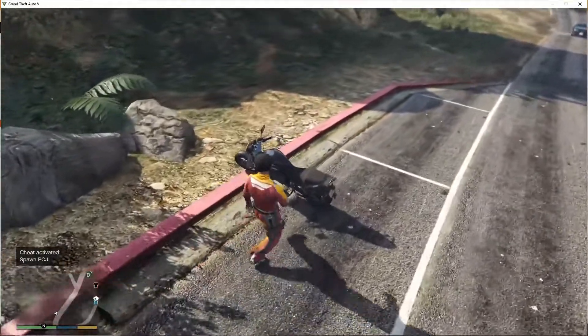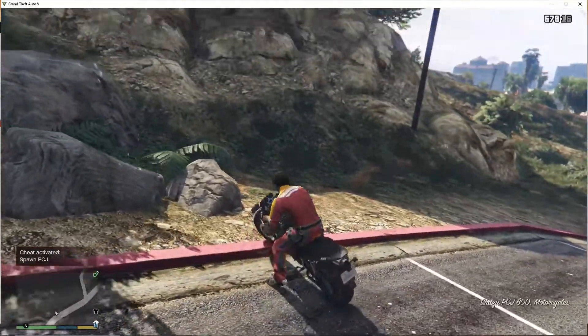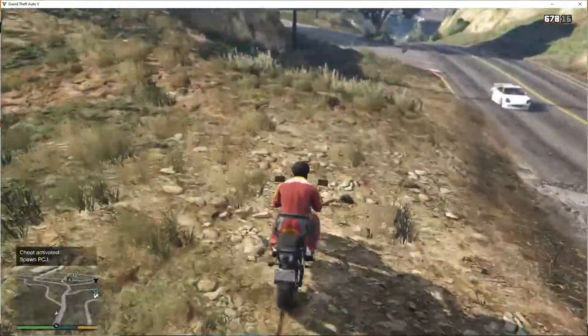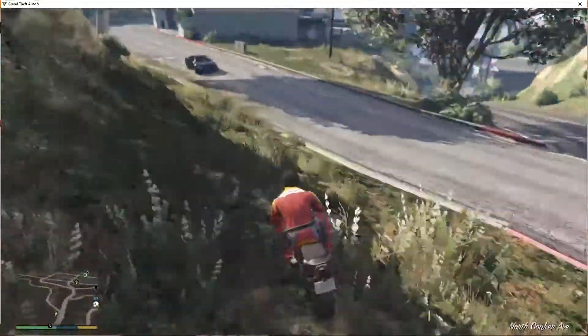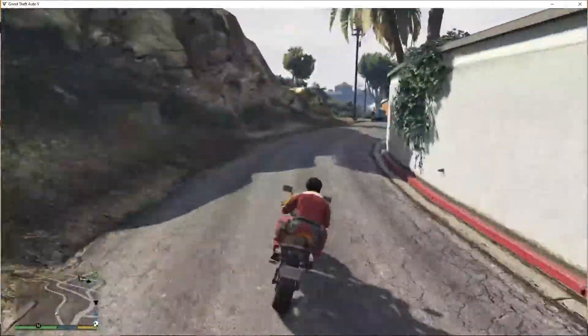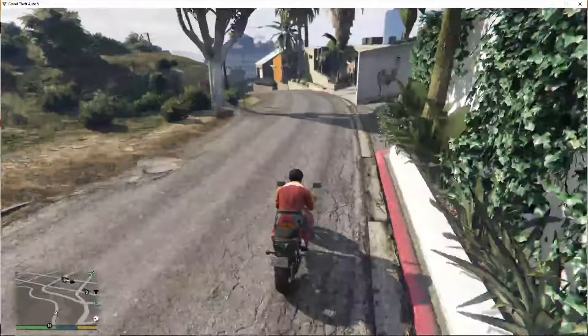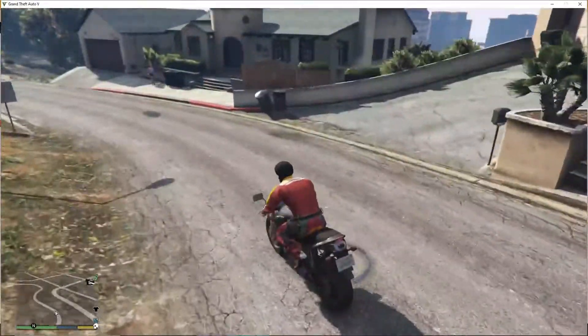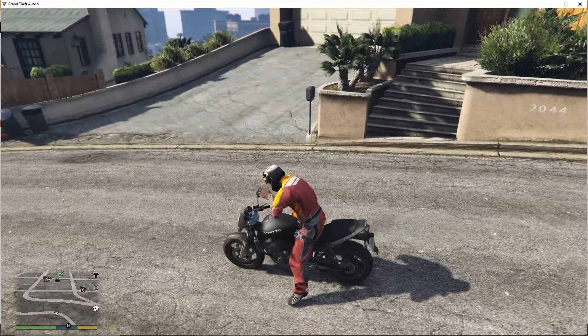And here we go — we have successfully spawned the PCJ motorcycle. I hope you liked this little tutorial. If you have any questions related to any cheat code, you can ask me in the comment section and I will reply as soon as possible. Thanks for watching, bye bye.